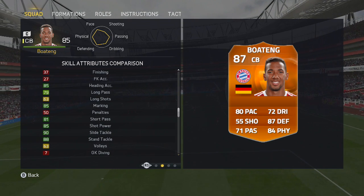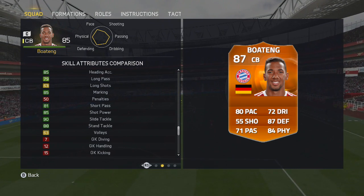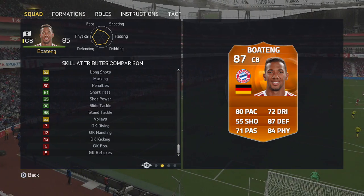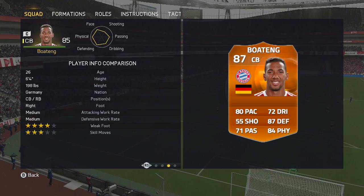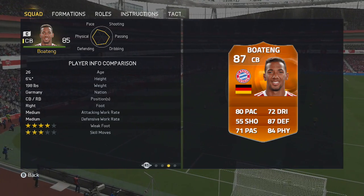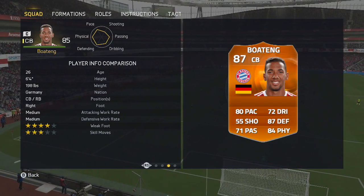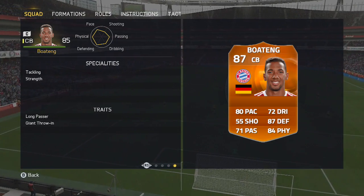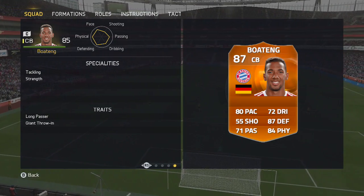On the skill attributes, not so many dark greens, but they're all to do with defending — tackling, slide tackle, standing tackle. His shot power is amazing although his finishing lacks. 198 pounds is what he weighs, and he can play as a centre back or a right back, so he's a little bit more technical than the usual centre back. He's also got the tackling speciality, and the others remain the same as his 86-rated card.